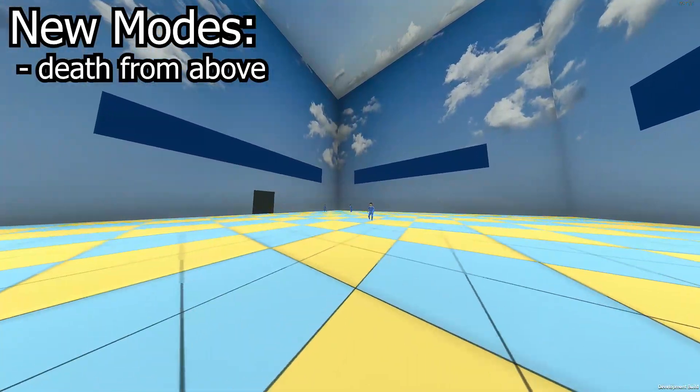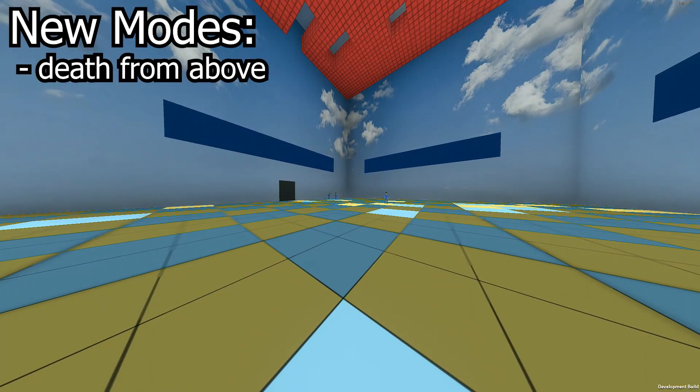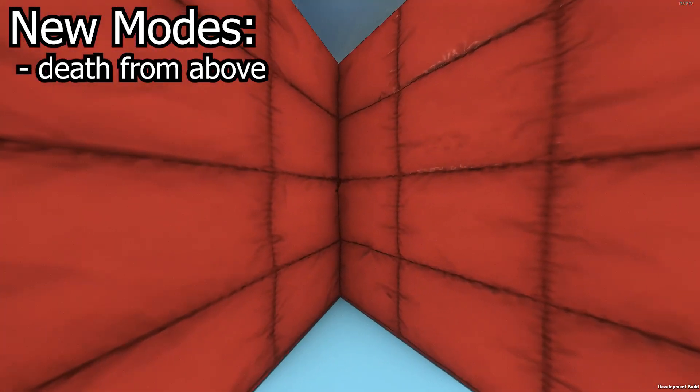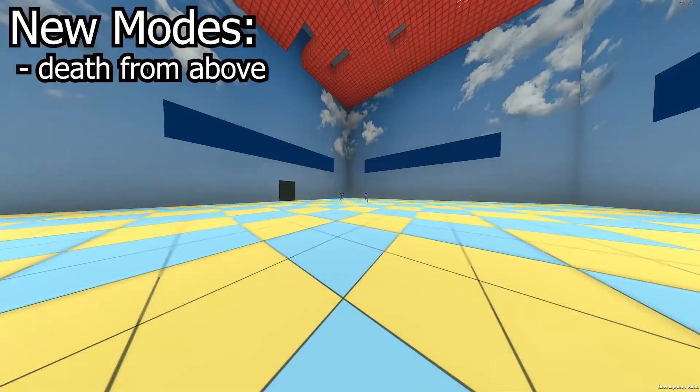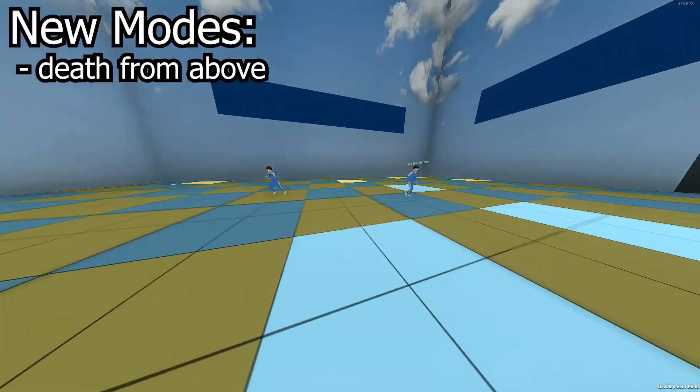Death From Above is a mode where a giant slab of concrete spawns in the sky with randomly cut out holes in it that players have to dodge into to survive the slam. This game mode is insanely tense, and it gets faster and faster with fewer and fewer holes over time, making for a great playing experience.